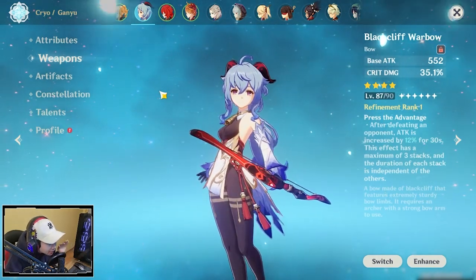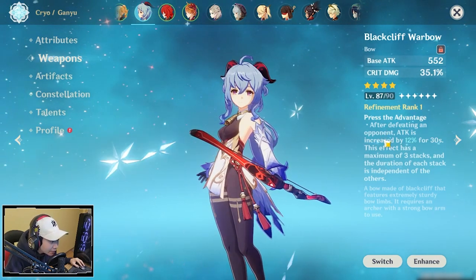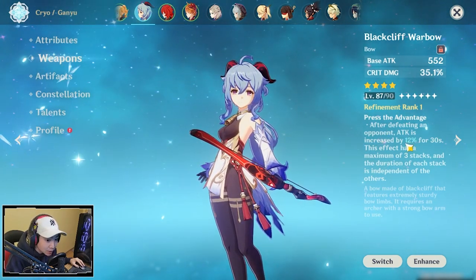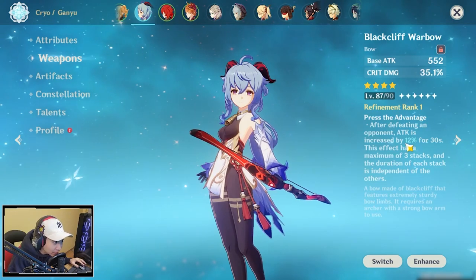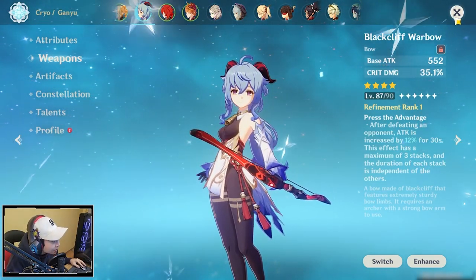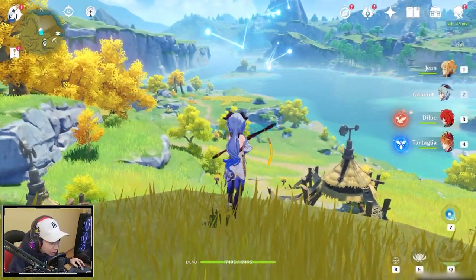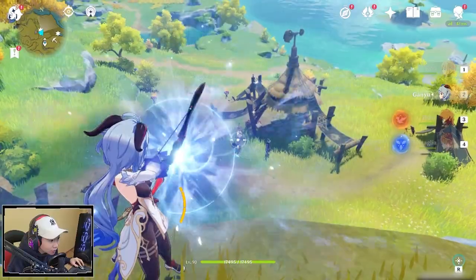Before I showcase the damage potential for Black Cliff, just to let you guys know the effect of the weapon — you get an attack increase after you kill an enemy, and you want to really abuse this stat. With Ganyu, you're able to do that because with her charged attack, you can actually kill enemies, so you're going to get this effect much quicker.